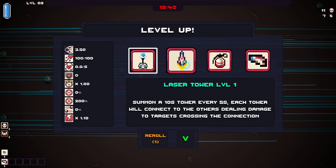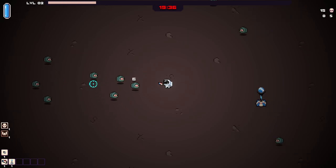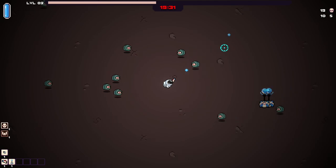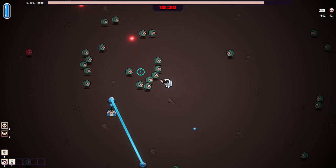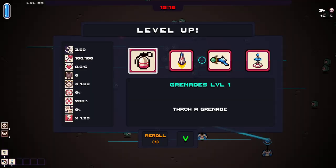We've got Laser Tower Level 1. We could go with some AoE stuff first. We've got one tower, but I don't think it does anything right now because it's alone. Oh, there it goes. So if I stand here, what happens? It does damage, but I'm not quite happy with the turrets so far.